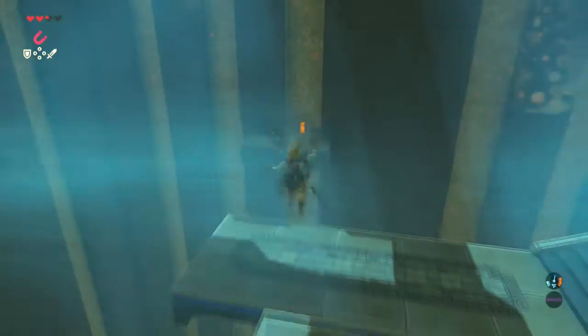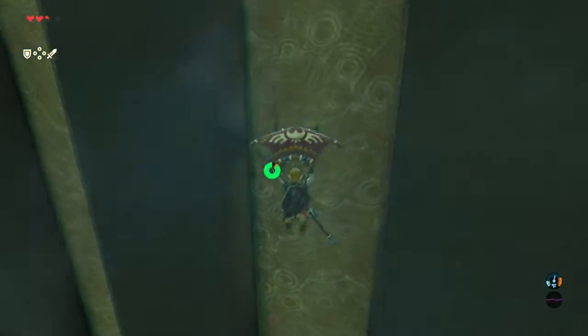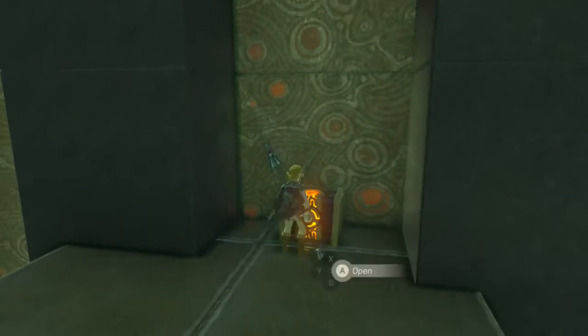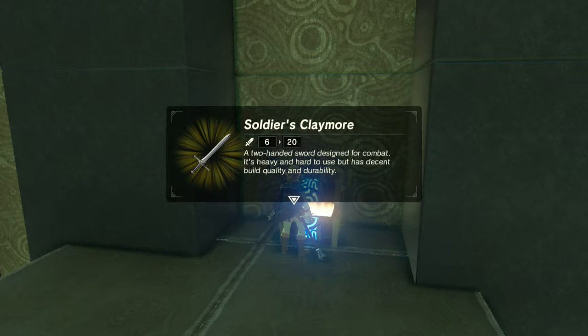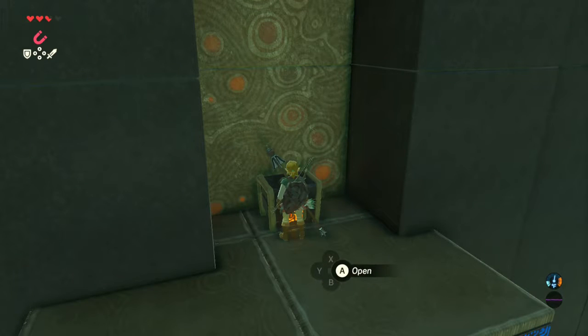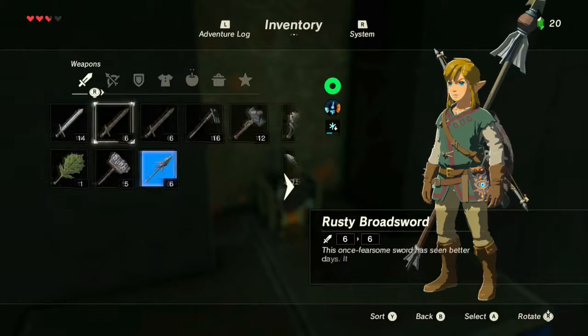I think the best way to get that chest is to just glide down from here. Usually you're able to climb up that spot, but we can try again. It's just a matter of scampering up onto the ledge and you get a soldier's claymore, which is pretty awesome — unless you're at inventory full, in which case you will have to make some sacrifices, which I will do now.